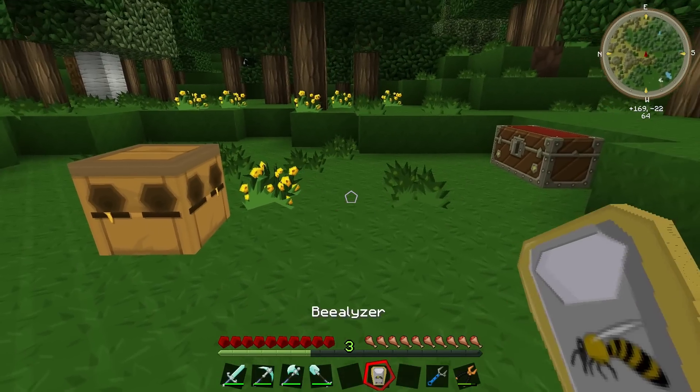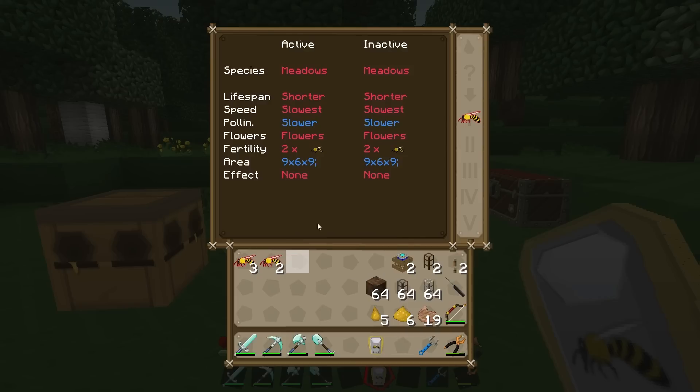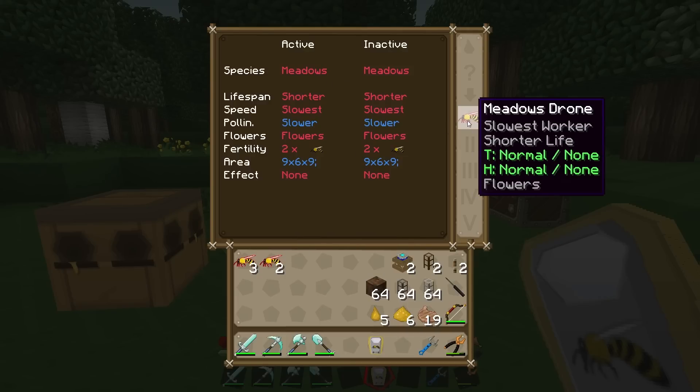To use the Beelizer, simply switch to it and right-click, the same as if you were using a soldering iron. It requires a honey drop as fuel because you have to pacify the bee. You pick up a bee, drop it in the top slot, and it gives you a list of traits that particular bee has. You can see the meadows drone is a very inefficient bee - it has the shortest life, is the slowest worker, requires flowers, and will survive in normal heat and humidity.